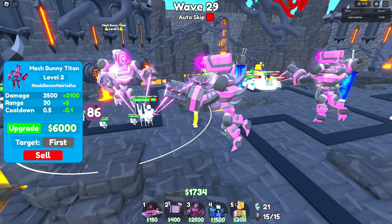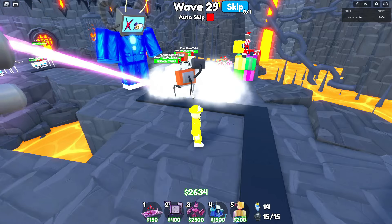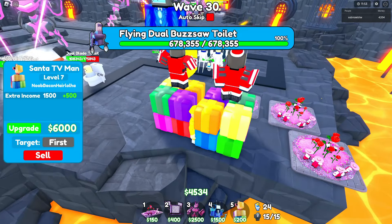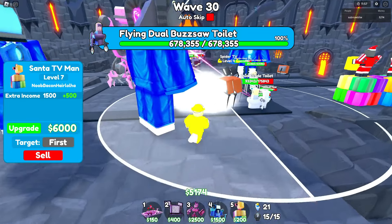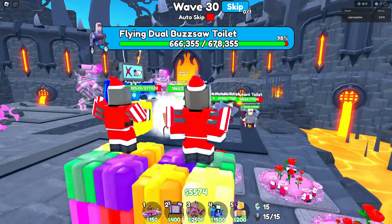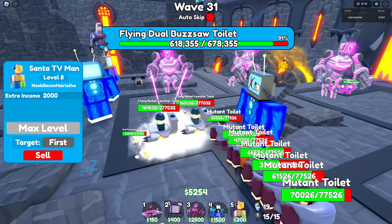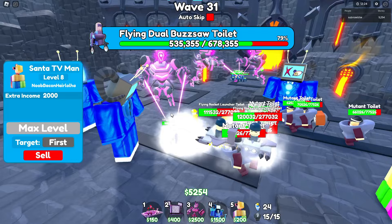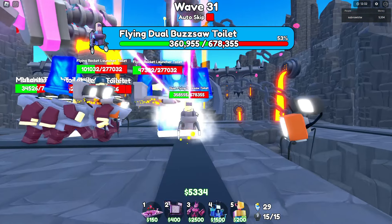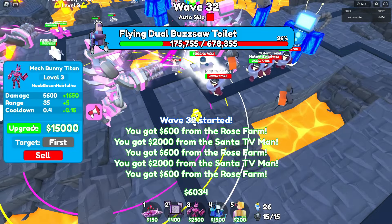And there we go — we got $10,000. We're going to upgrade this. Where's my other Mech Bunny Titan? Upgrade this. And where's our next boss now? Since we defeated the last boss, let's defeat the new boss we're going to find in the snow. Let's skip here and upgrade our Farmer Santa TV. Flying Dual Bus Saw Toilet — my arch nemesis. The man that might be the most difficult toilet to defeat. The Flying Bus Saw Toilet — we just found him. We got all of our farms at maximum level.